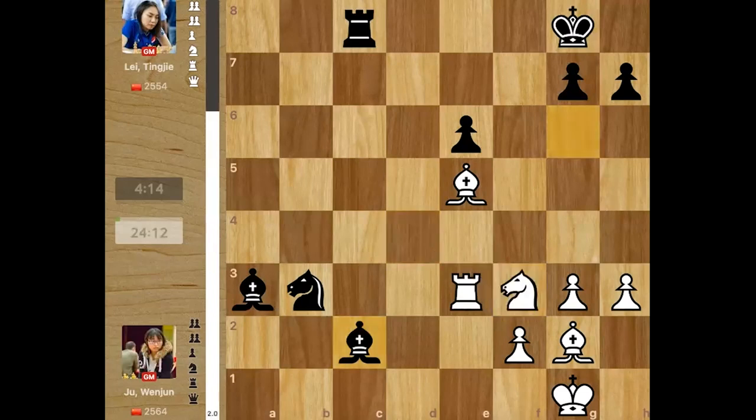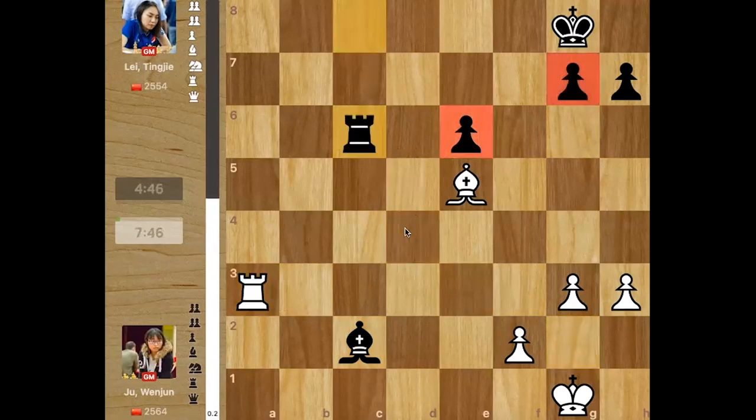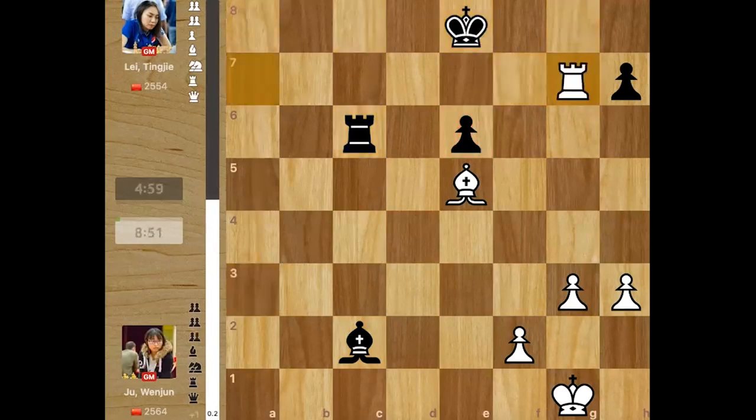She decided to play knight d4 — a safe move. So takes, takes, knight c6, takes, takes — there is the weakness on e6 and g7 she can take any time with check, and then the g7 pawn falls. It's a slight advantage for white, but with opposite color bishops she is comfortable. The question is whether it's winning enough.